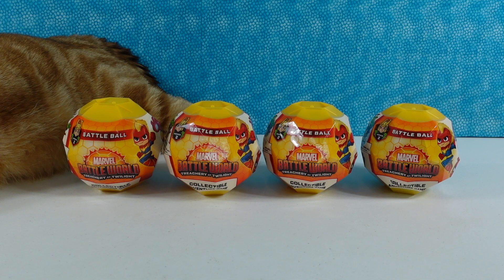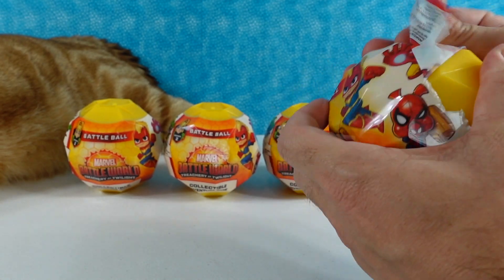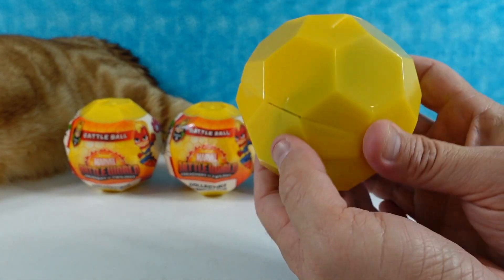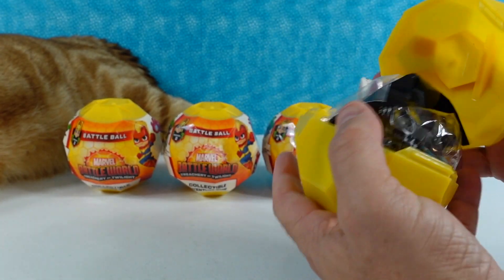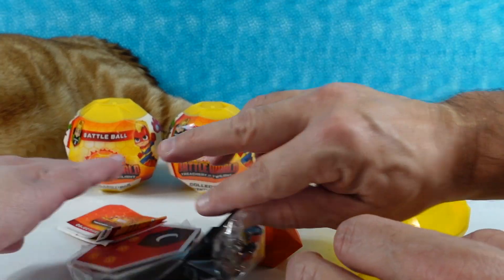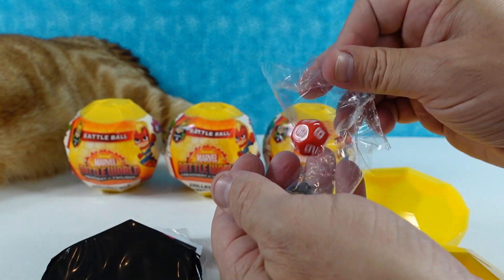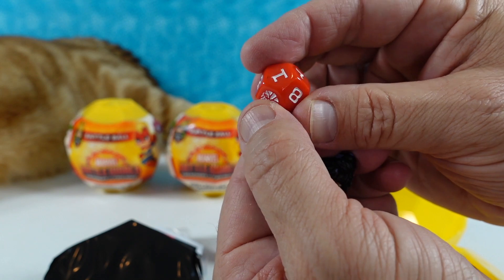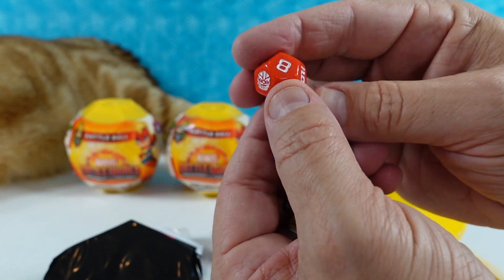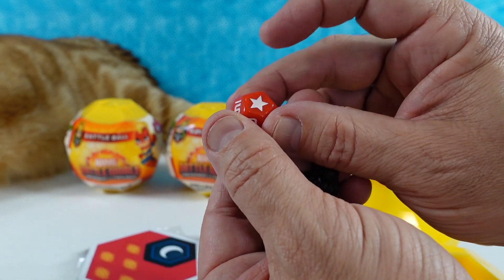Paul is going to go ahead and start us off by opening the first Battle Ball. It comes in like a little geodesic dome, which also becomes a display stand. So you get in the package one figure that is not hidden, along with a 12-sided die — with a Thanos at the 12, 1, and the star positions.